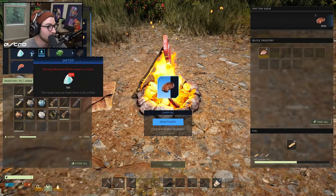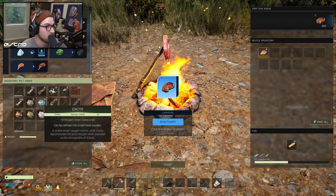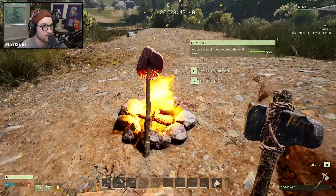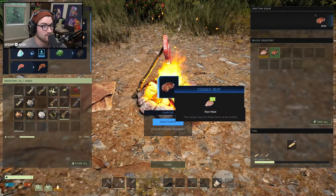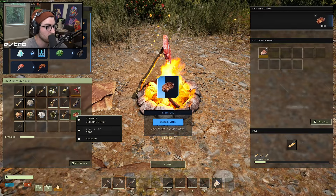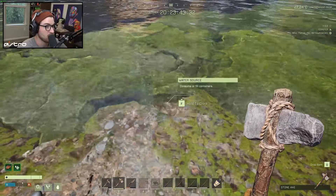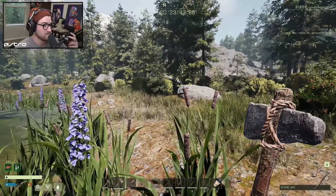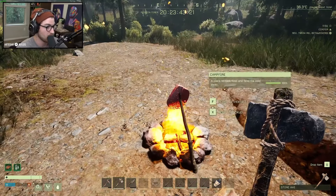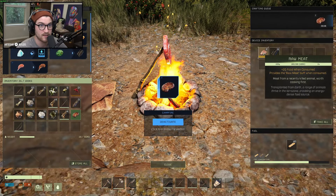I need water. There was water in here — we need ice and a vessel. Nine oxygen when consumed, so we have oxygen as well. That's concerning. We have to actually go around and mine oxide to hold on to our oxygen — that's going to be some hardcore survival, man. We're gonna take the meat. We'll consume that — oh, that got rid of all our food. Can I just drink straight out of the pond? Yes, but it decreased my temperature.